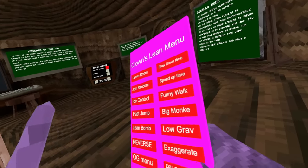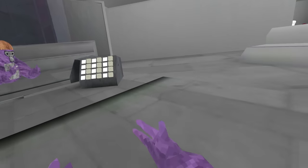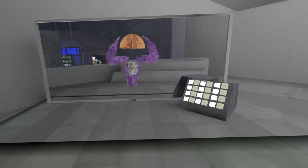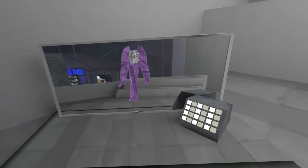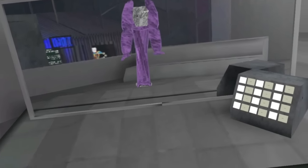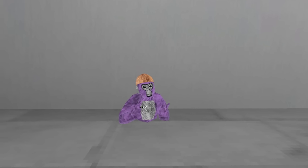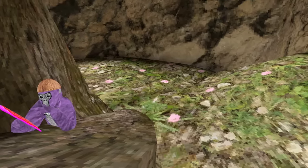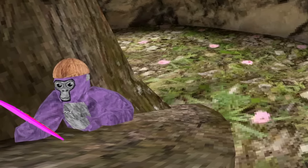So the first mod I'm gonna try is Big Monkey. Let's try this mod out. Here we go — 3, 2, 1, let's go. What the heck? Why is my coconut so freaking big? What is my head doing all the way down there? Here's what my little gorilla looks like, and this is what the Big Monkey mod looks like. Enough with Big Monkey, let's move right on to our next mod.